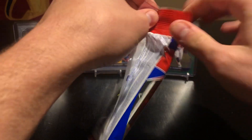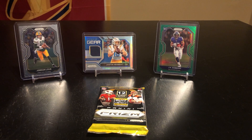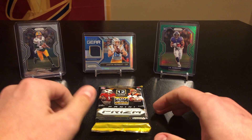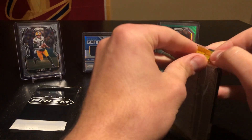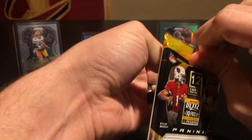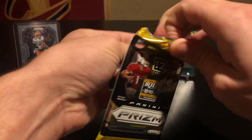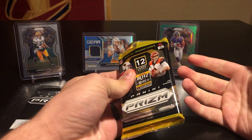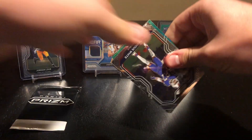I'd love to see silvers or anything on this, but I don't even know if you get silvers in these. Reading through the packaging — obviously the green is what's in the cellos — but would love to see a silver. You get a ton of base and not a ton of rookies, so it's pretty common knowledge that the cello may not be the greatest retail-wise. But if you get retail price, you gotta open it.